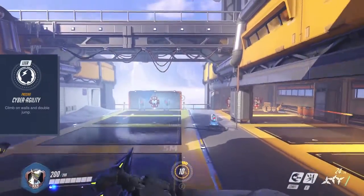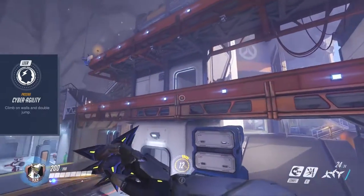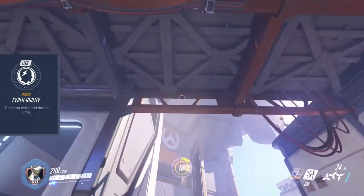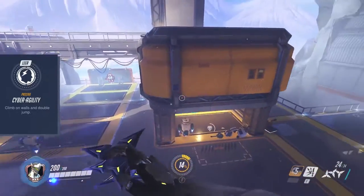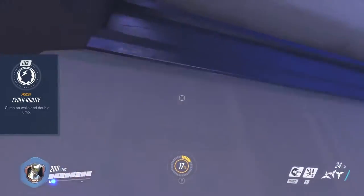A huge part in Genji's mobility is his passive ability Cyber Agility. This gives you a double jump by simply pressing the jump button twice. In addition to that you can hold the jump button when you touch a wall to make Genji climb that wall. You can combine these two freely.